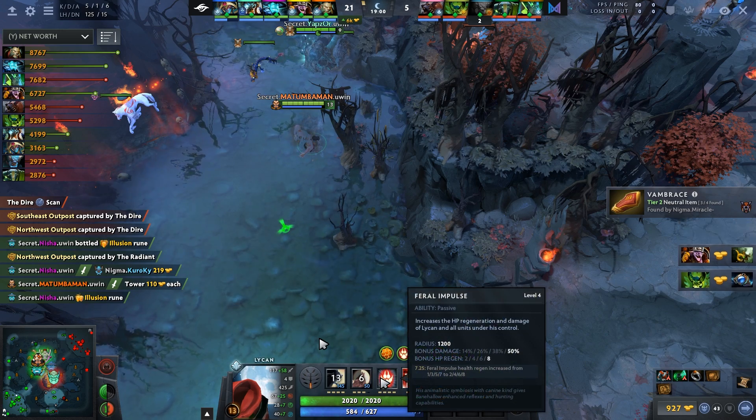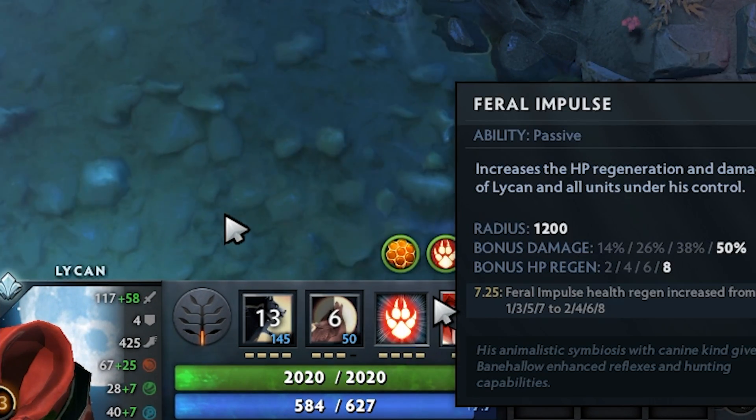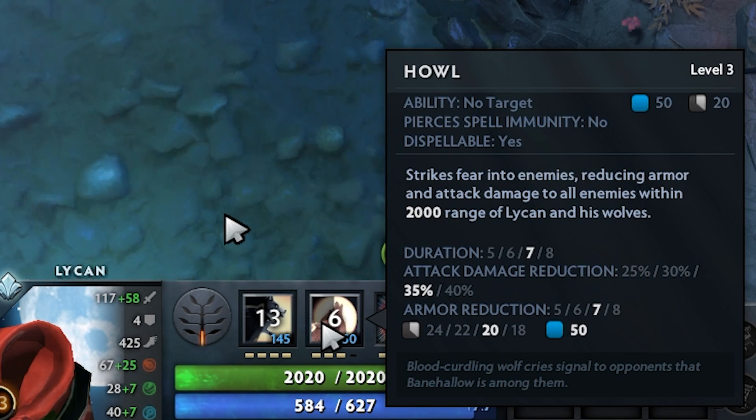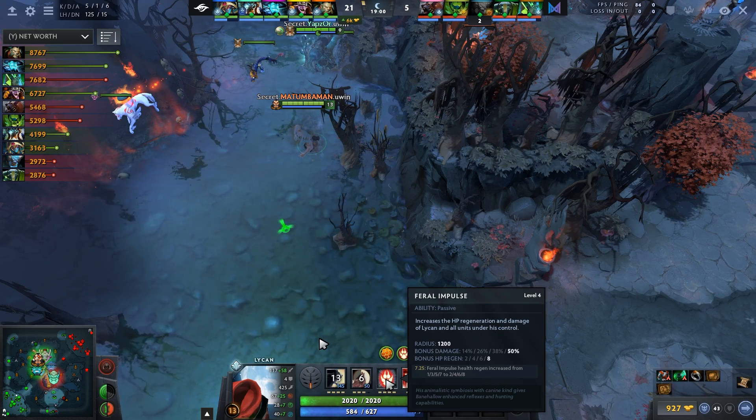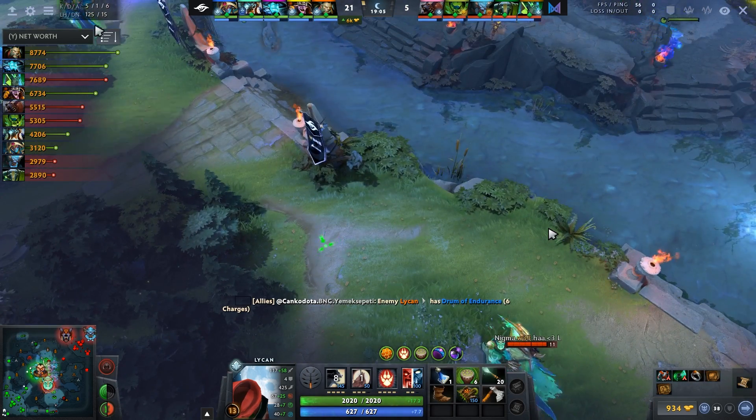He actually maxed out Feral Impulse before Howl — Feral Impulse before Howl is the priority. You do want to take a value point in Howl at level 8 as it's a good value point, but Howl doesn't scale insanely well. Feral Impulse is a bit better overall for farming since you'll constantly have it active.